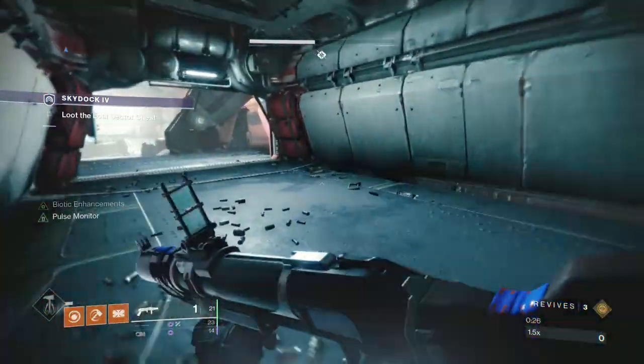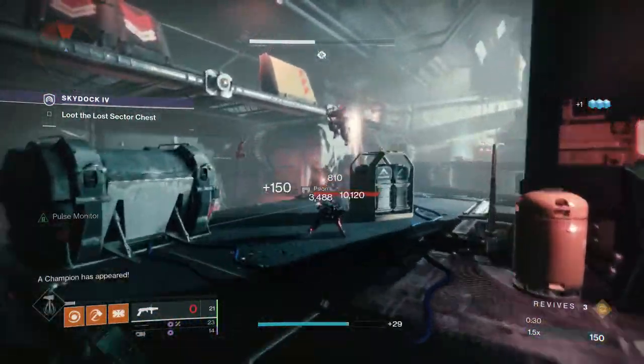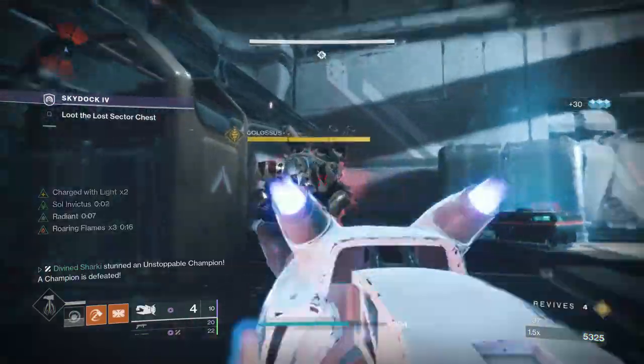Then use an Enigma glaive, because all the enemies in the air have void shields, even though it is a solar burn. And then for your heavy weapon, you can keep it simple and just use a Gjallarhorn, a Lament — if you're on a Titan you can use your bonk if you want. There are plenty of options at your disposal with a solar burn.